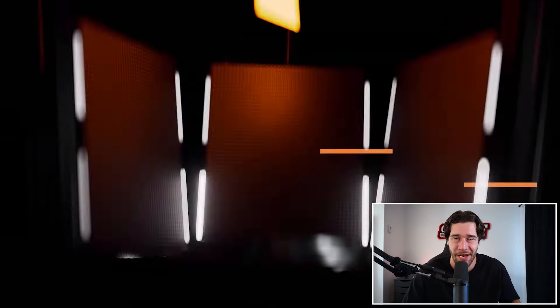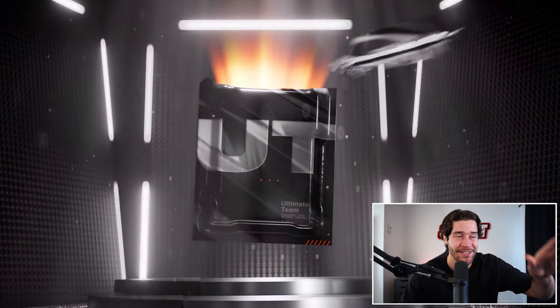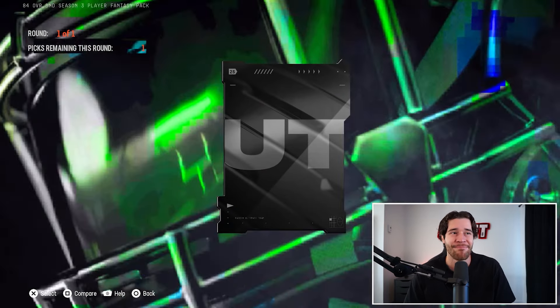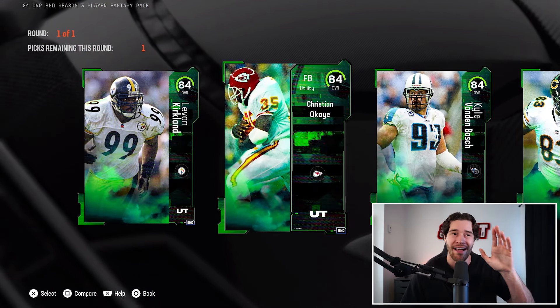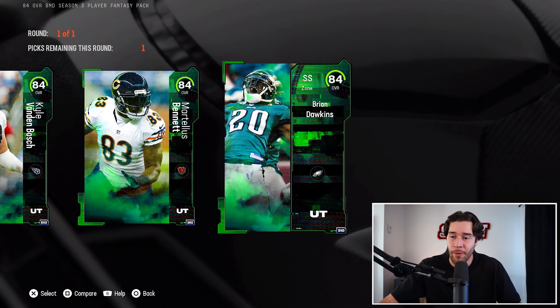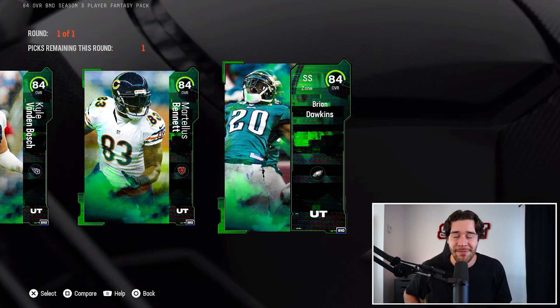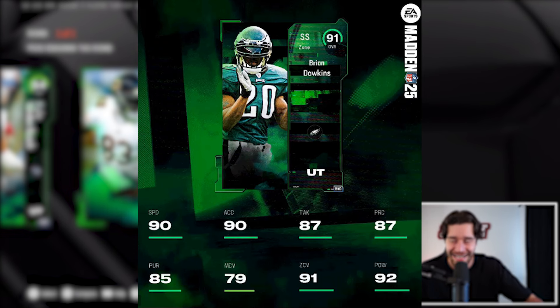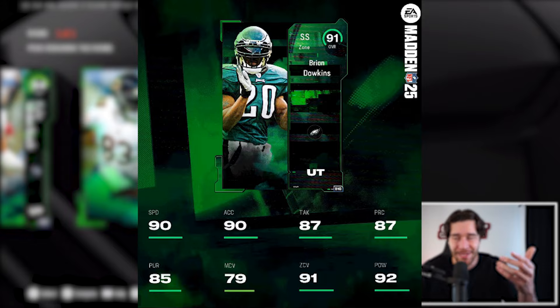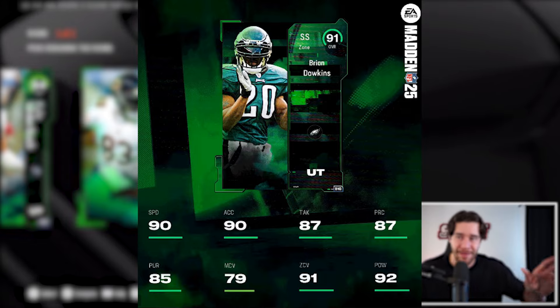Next, let's talk about the season upgrade players. For simply logging into the game, we're going to get a bunch of 84 overall options — these cards are solid. In my opinion, the number one card is absolutely Brian Dawkins. He's got 90 speed, 90 acceleration, 91 zone. As a user he's amazing, as an in-the-box defender he's amazing — you can really do anything with this card. His highest overall is a 91.